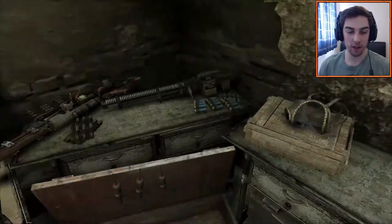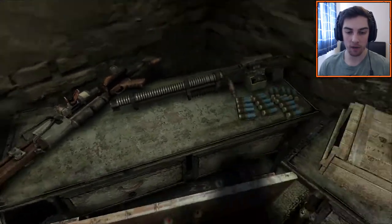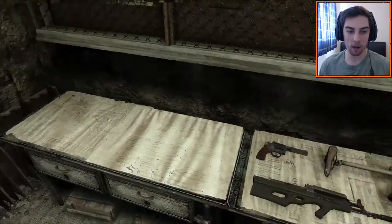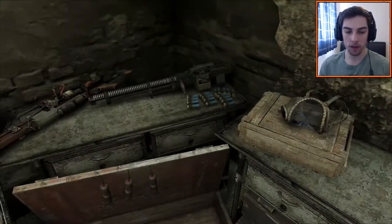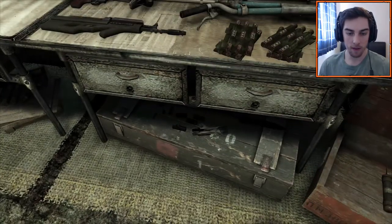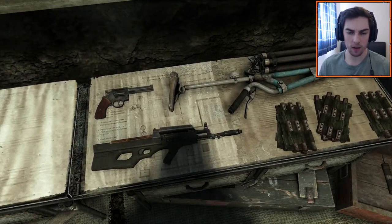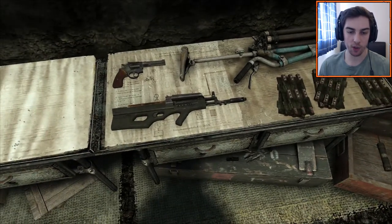We've got a gas mask there as well, that's pretty useful. You have to hold square on the weapons. Oh my god, he's got infinite ammo. I feel like there's going to be a big battle coming soon because I've just spammed all that ammo on the table. There's more stuff there — take all that. We've taken all the ammo, now we need to decide which weapon to take. I like the look of that assault rifle right there.